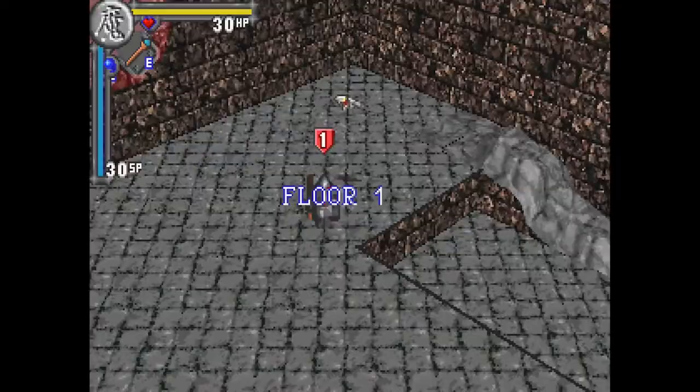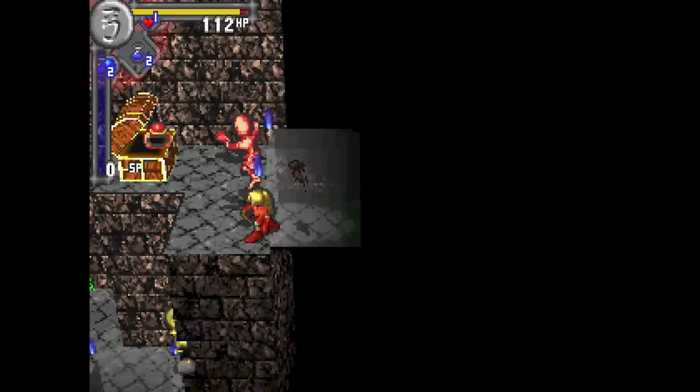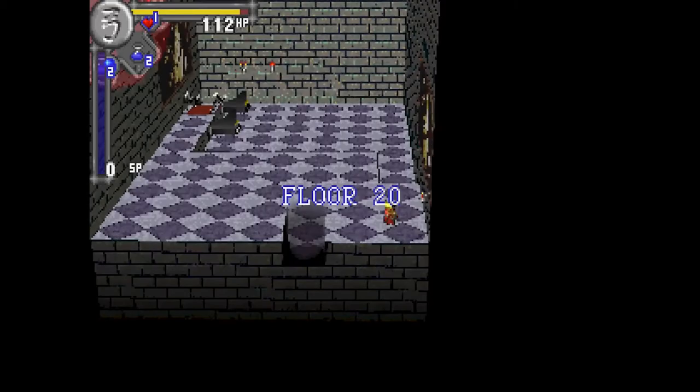The game seems pretty basic at first glance. You go through randomized dungeons playing as your choice of character from four different classes: knight, wizard, fighter, and archer. The main goal is to reach the 20th floor of the titular castle, where an evil warlock waits.